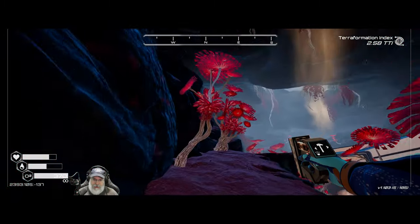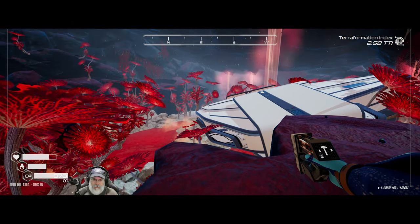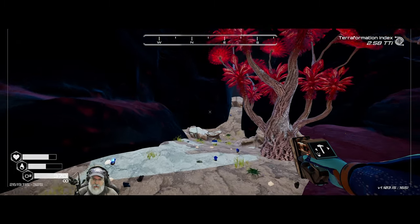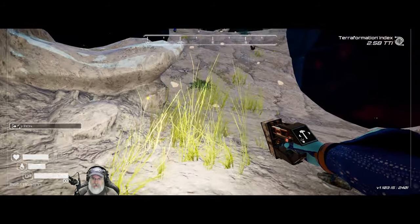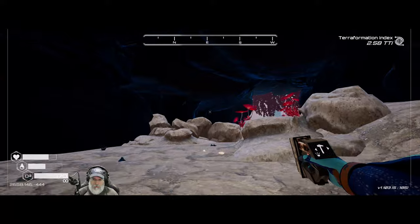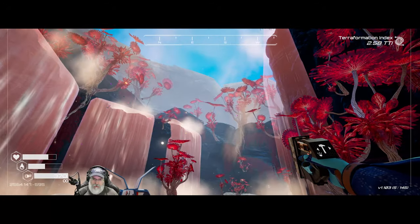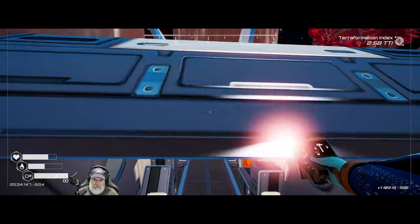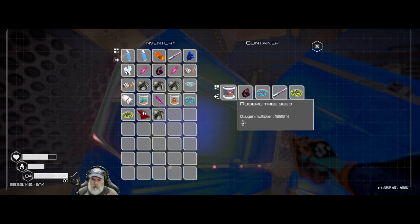All right so that's kind of neat to see how that ties in. Let's see if this goes anywhere. Take all that stuff. Oh wow, okay so there's another little crashed pod here — this is like the one that's in the spires biome. Ooh — 1200% oxygen multiplier!